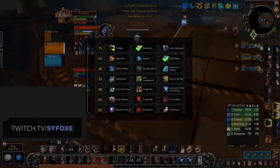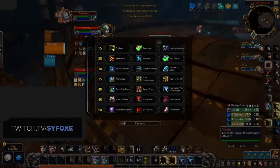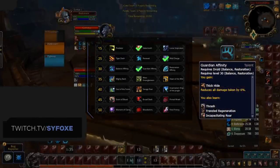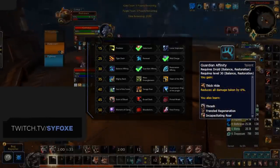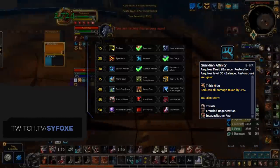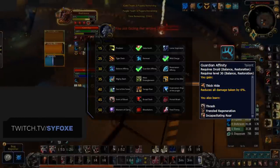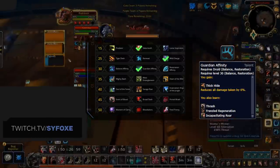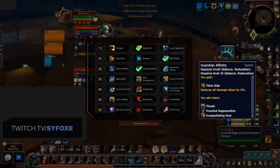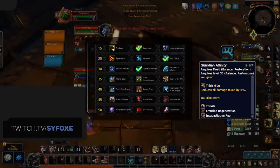Up next, we have the newly buffed affinities. In Shadowlands, these have all been slightly buffed to now give a new ability, and as such have become a lot stronger. The default one that you'll find yourself playing with most is Guardian Affinity. This grants you the passive Thick Hide, giving a 6% damage reduction on top of access to Frenzied Regeneration, offering percentage-based healing and one of your best ways to survive defensively. The new addition is Incapacitating Roar, bringing a new addition to your CC arsenal, which can be used to disrupt enemies, secure Cyclones, or just simply for added CC.